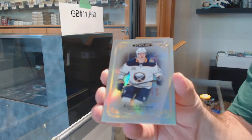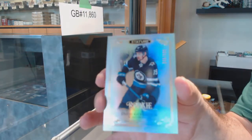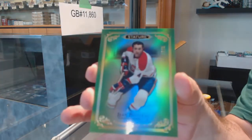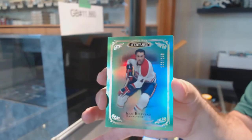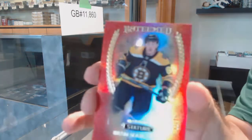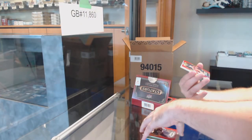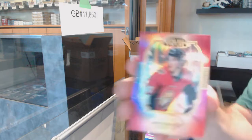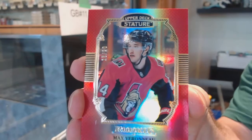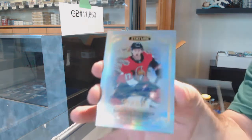We've got a Buffalo Sabres Darling base, a Winnipeg Jets David Gustafson numbered to 399, a Montreal Canadiens 149 Jean Beliveau, a Brad Marchand Esteemed for the Boston Bruins numbered to 45, and a Max Verano for the Ottawa Senators numbered to 20.